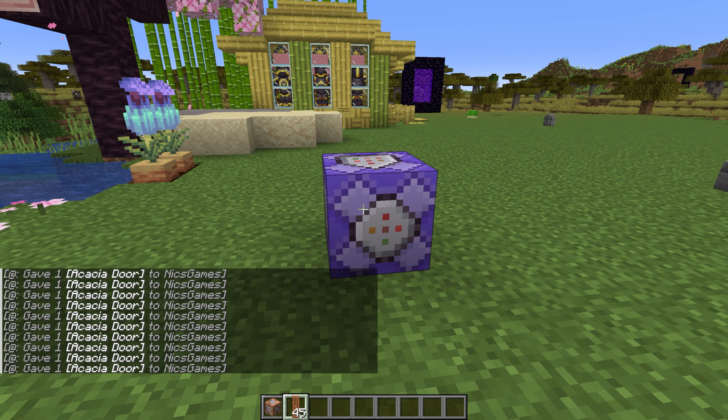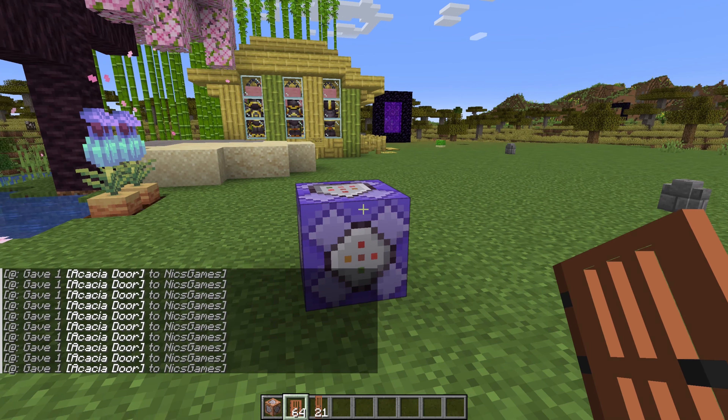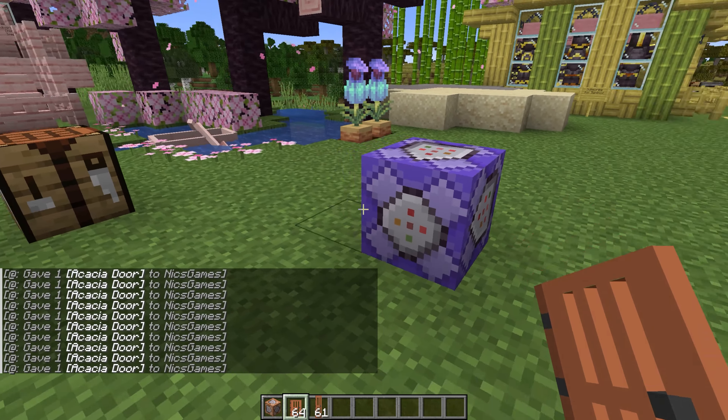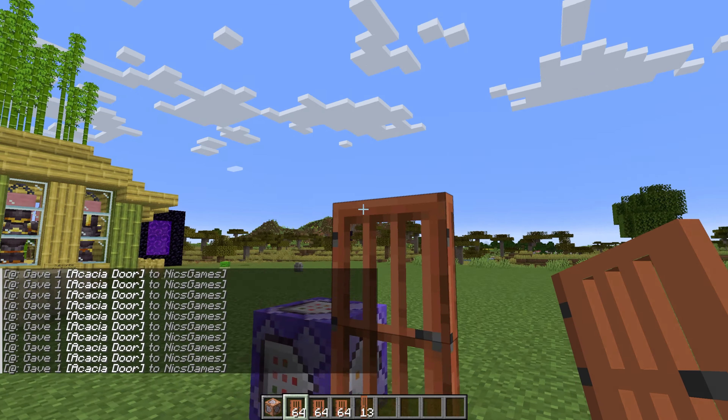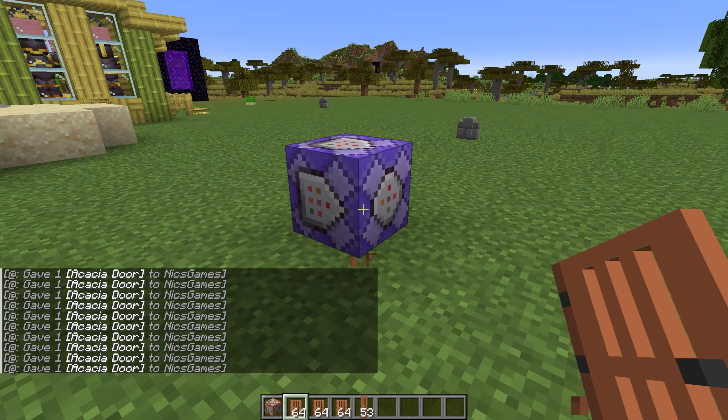In here, you can do tons of different stuff. This isn't a video on how to use command blocks, though. But if you are on a server, you will need to enable command blocks in your server.properties file in order for them to work. So keep that in mind.